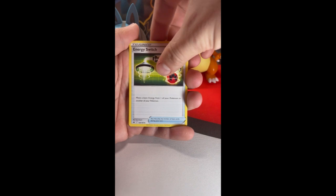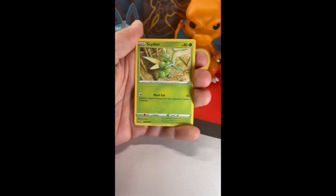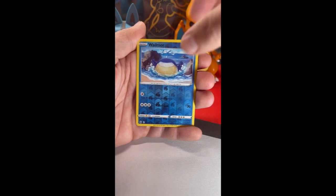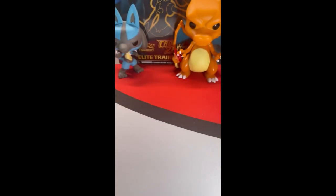We got an Energy Switch, a Matagma, Duskclops, Aaron, Riolu, Starly, Scyther, Ampola — my reverse holo — and oh, Charizard V-Star! Let's go! What a way to start, guys! I love it. If you've been here for a while, you know I'm chasing Charizards all day long.